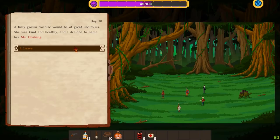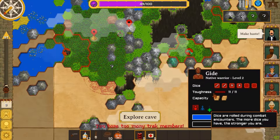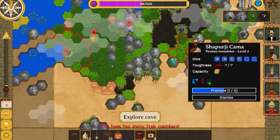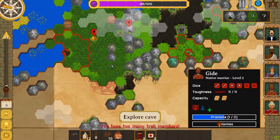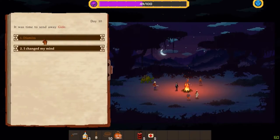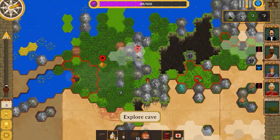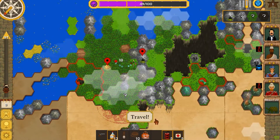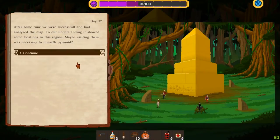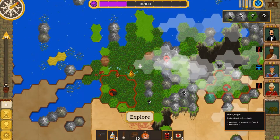Add the tortoise to the trek. We now have too many trek members, but I think we're just gonna get rid of our native warrior. I like having the extra die, no question, but we've got a lot of attack dice as it is. So let's dismiss and continue. Then we're going to mount our turtle for the moment. We are very near a shrine apparently. This is our pyramid — that kind of sucks because it's our first one in the first region. We already know where we need to go.